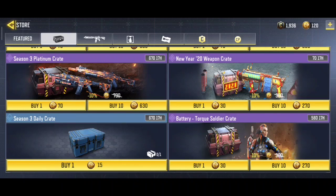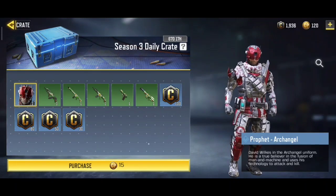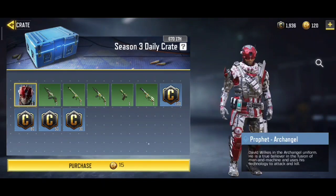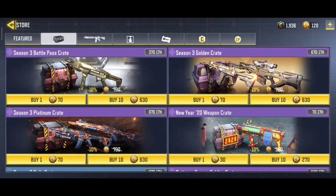I have CP but I do not want to spend it on this. If there were credits I would definitely buy it. But if you want this whole crate — the guns and character that are unlocked — you should go ahead and purchase it with your 15 CP.